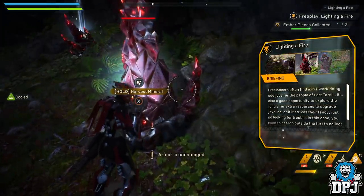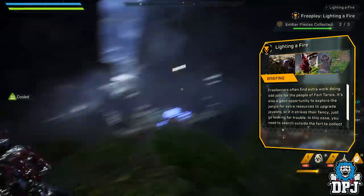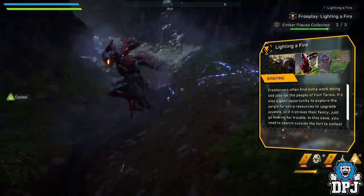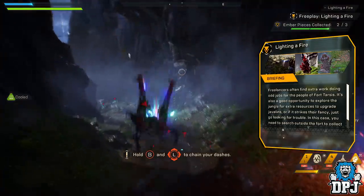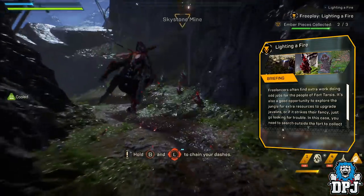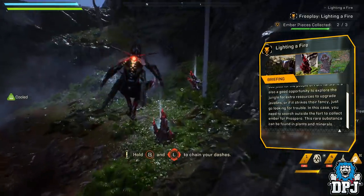Mission briefing is as follows. Freelancers often find extra work doing odd jobs for people in Fort Tarsis. It's also a good opportunity to explore the jungle for extra resources to upgrade javelins, or if it strikes their fancy, go looking for trouble. In this case you need to search outside of the fort to collect Ember for Prospero.